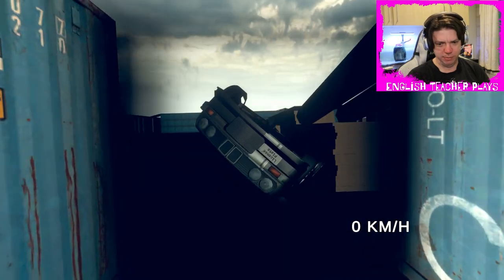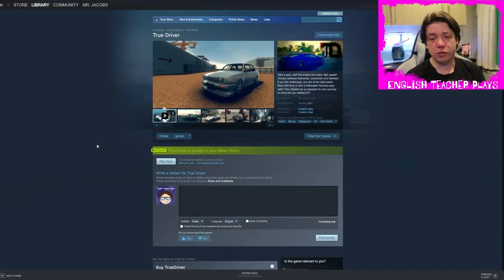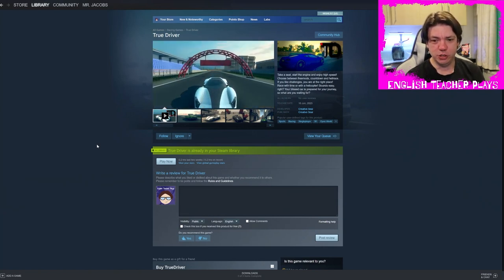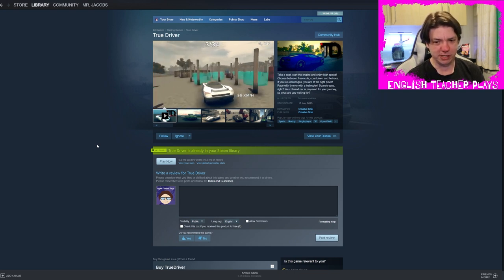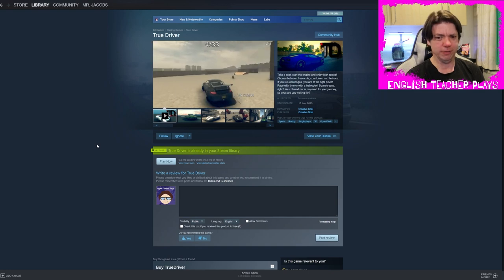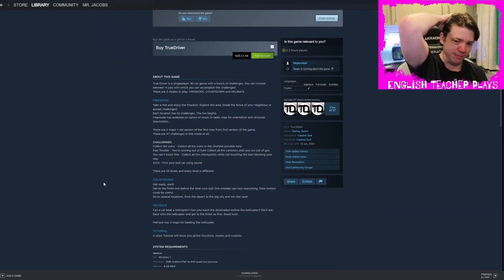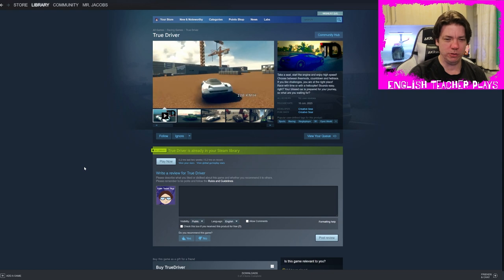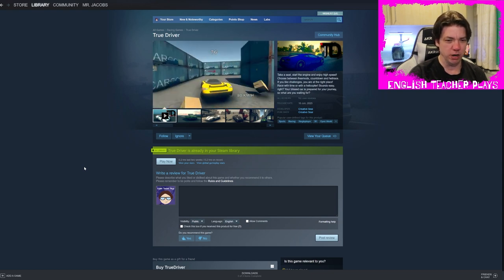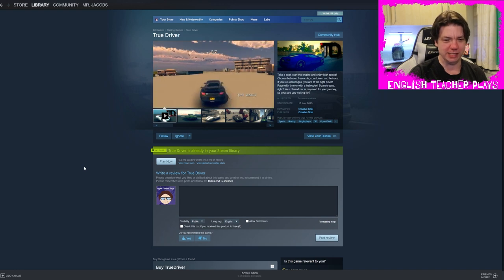Let's go look at the description and see what the game has to say for itself. True Driver — take a seat, start the engine, enjoy high speed. Choose between free mode, countdown, and Hella Race. If you like challenges, you are at the right place. Race with time or with a helicopter. Sounds easy, right? Developed by Creative Seal and released today. It currently costs $17.49. Someone made a game, and that's probably all I can say about it. There is a game here. If you like terrible driving mechanics and basically identical cars — the handling on them, there's no difference — and a bunch of terrain to get stuck on as the driver, then this is the game for you.